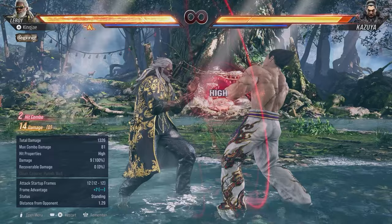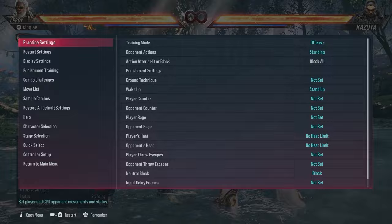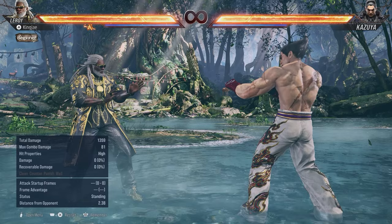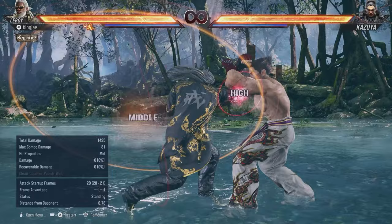First things first, obviously 1-2-1 — his jab is at plus one on block. This is your key thing to get in. Sometimes you can delay and do 1-2-1-2-1 which has a parry built behind it, but I'll talk about parry stuff and strings later. You've also got 2-1, which is pretty good.